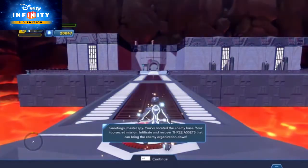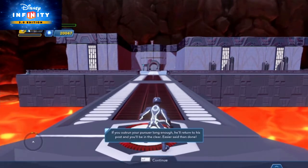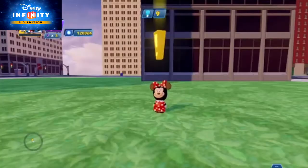Storytelling has always been a huge part of building your own toy boxes, and in Disney Infinity 3.0 there are some incredible new tools to make your stories better than ever. One of the things that can really give your toy box an authentic playset feel is Mission Givers.